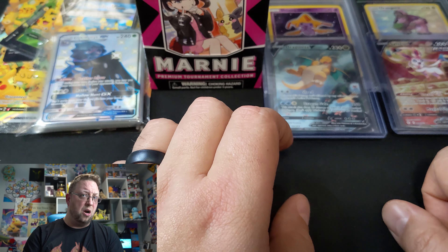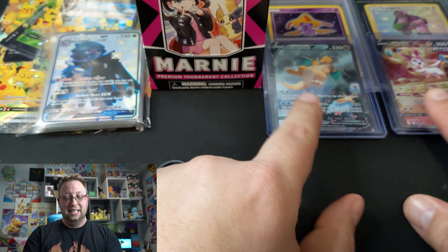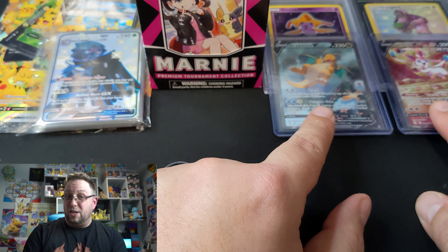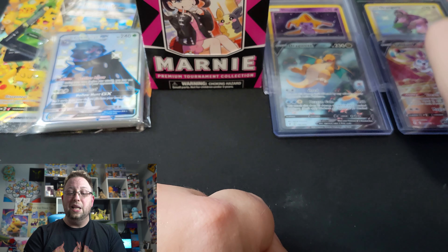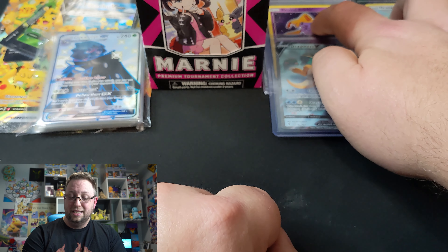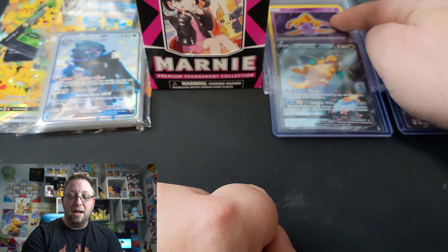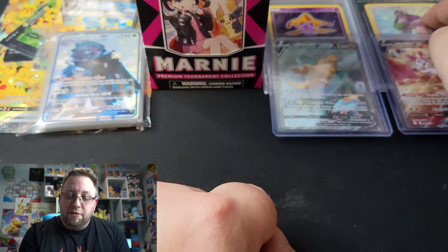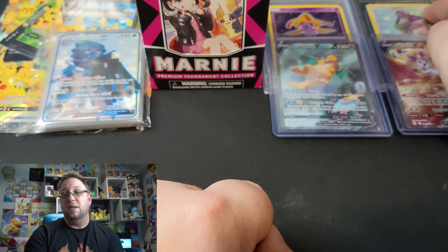And the autographed cards — don't forget those. Those are freaking amazing. Plus, we've got two alternative art cards: the Draconite and the Sylveon. Hard to find, very hard to find. Plus, we've got the two slabs. We've got the Shining Jirachi from Shining Legends, Mint 9. And we have the Omahangu from Hidden Fates Shining Vault — another Mint 9.